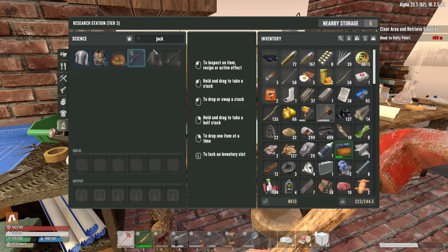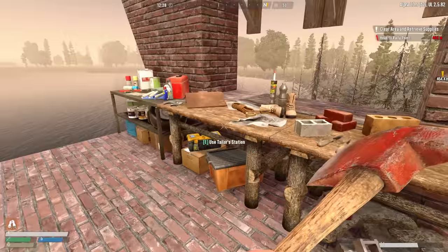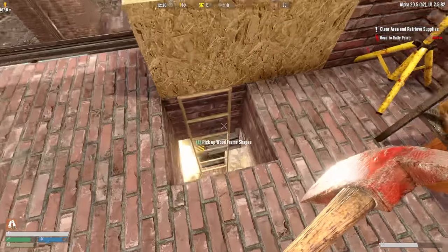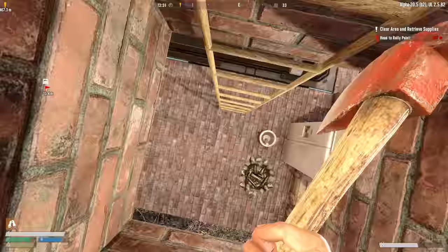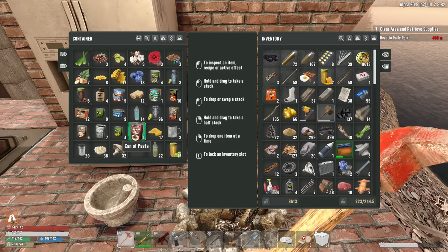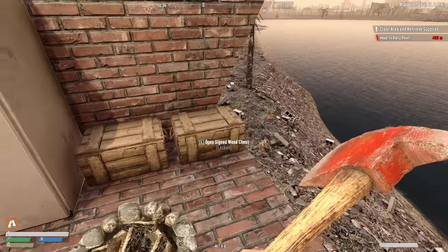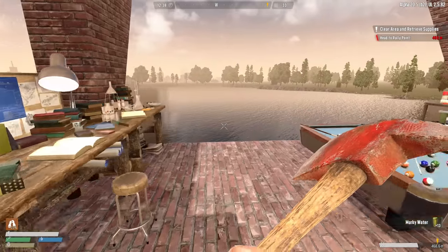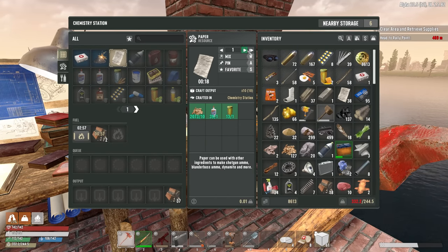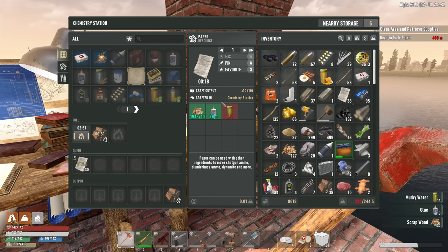The only thing I really want is that jackhammer, and that's going to require — damn it — ten more books. Is it possible to make paper? That would be a chemistry station thing. Paper needs murky water. I think I have murky water — it's way down here, unfortunately. Looks like I'm out of murky water. Oh, I have a little bit right there. Maybe that means we need to go over and grab the well. This is going to make ten apiece. Let's just get all of it. I can make glue, so that's no big deal.